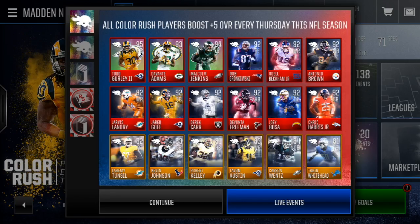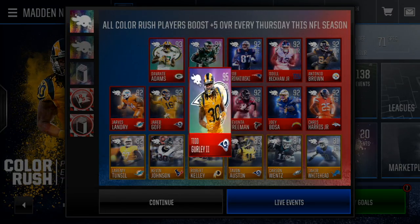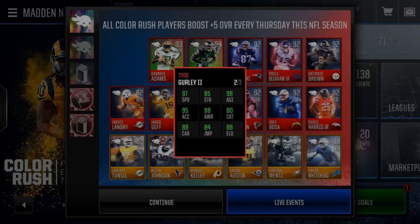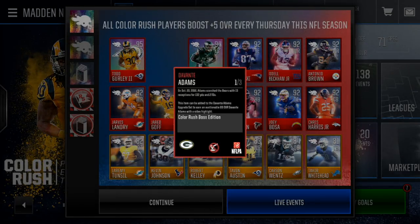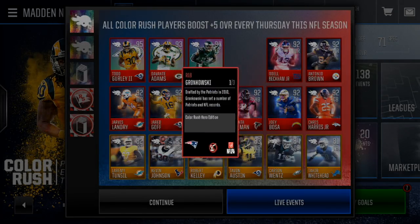Hey guys, what up — it's Goosey here again today with another Madden Mobile video. We've got another Color Rush video. All Color Rush players get a plus 5 overall boost every Thursday during this season, which is super dope. We probably only have one more week of this promo. As long as you have these players on your team or on your bench, every Thursday they're gonna be boosted plus 5 overall. You can see a whole ton of these players are boosted — a 95 Todd Gurley with stats fully boosted to 97 overall. We've got Davante Adams and Alshon Jeffery, plus Rob Gronkowski.